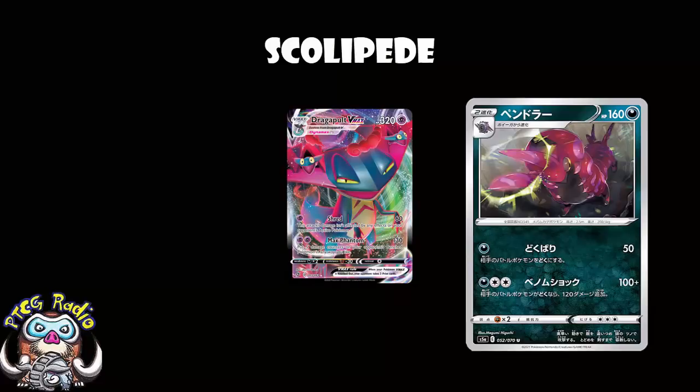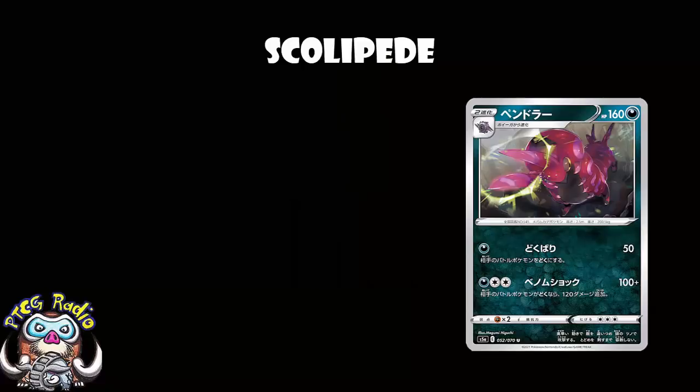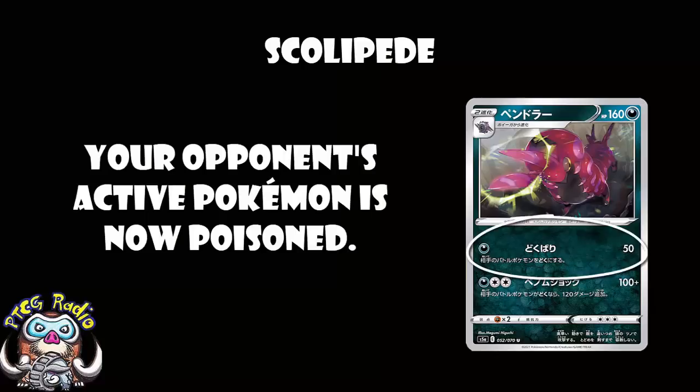It's a Darkness Pokemon, so that means Weakness on Oricorio, which could be genuinely relevant, and maybe stuff like Dragapult if Dragapult makes a comeback. It means you can use — at least briefly before rotation — things like Black Market Prism Star, so you don't actually give up a prize if you've got Darkness Energy attached. The first attack is not terribly exciting: one Darkness Energy, 50 damage plus poison. Give that attack to me on a basic Pokemon and I'm like 'yeah!' Give it to me on a Stage 2 and I'm like 'why?' Because I've already invested into getting my Stage 2 out. I know it's a single energy attack, and I like single energy attacks, but it's not enough. I've invested too much into this to only do 50 damage plus poison.